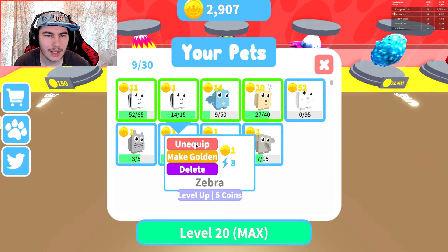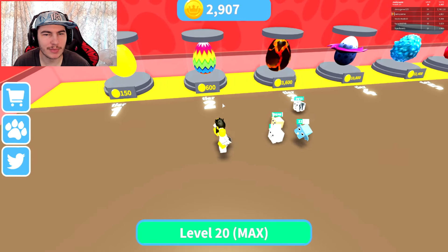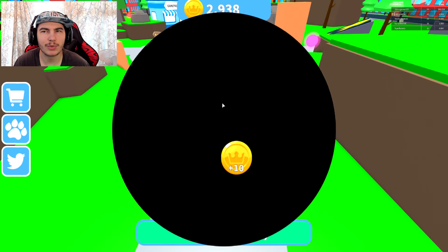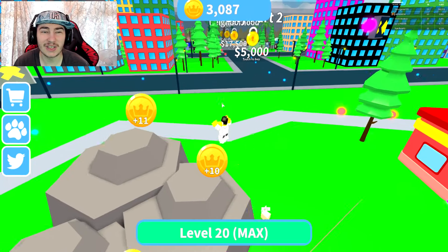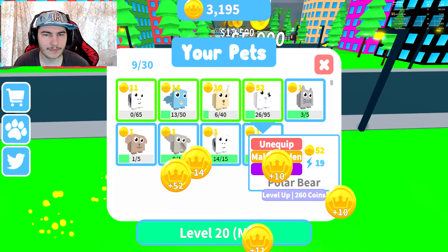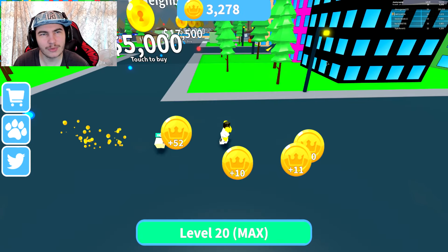I want one of these Tier 3 eggs first, just so I get more coins quicker rather than having to grind back up. We got this — it gives me 52 coins, heck yeah! Let's get rid of this Zebra and put on our Polar Bear. Now we should be able to get coins super, super quick. 19 energy — that's insane! Now we're going up pretty quick, so we're back in a second.